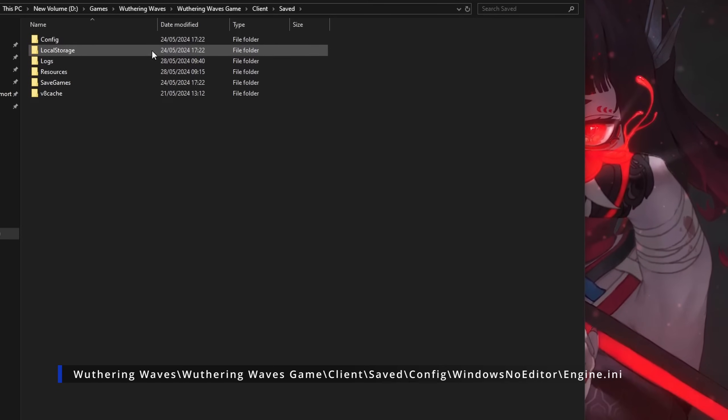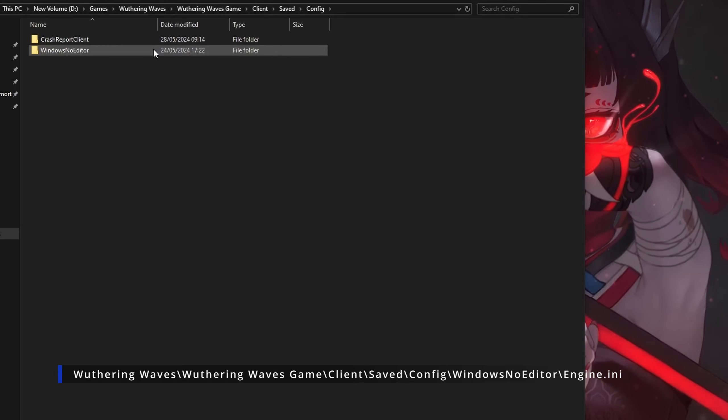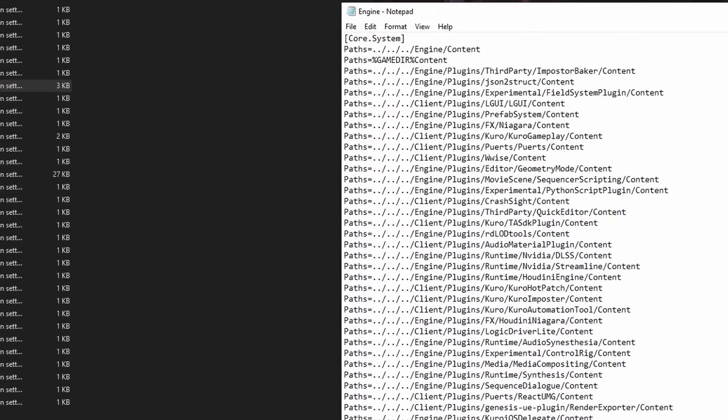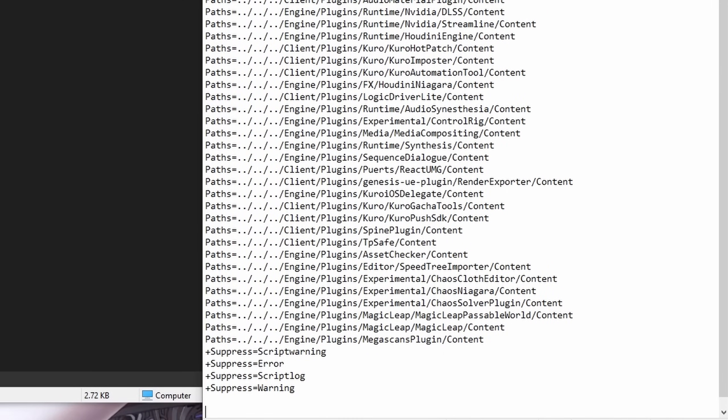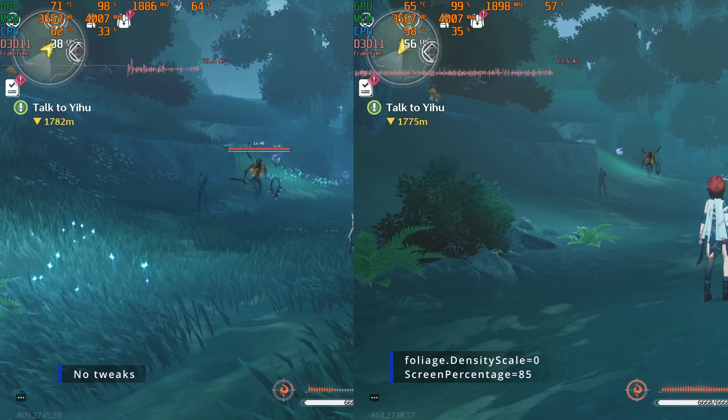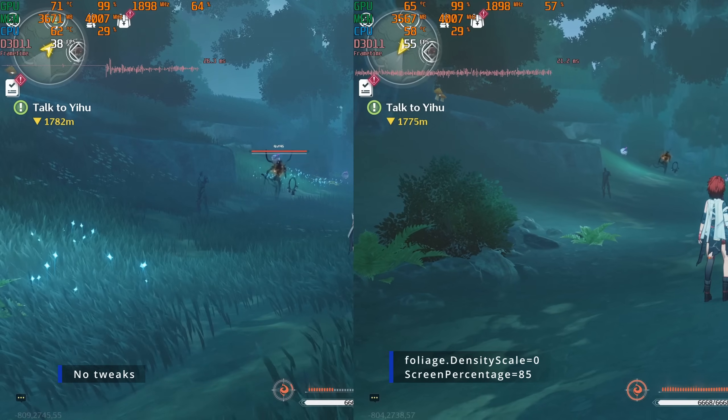Now to do the same thing but with the engine.ini file — I will post the settings you need to paste into the file in the description below. Screen percentage works like render scale in Genshin Impact; set this to the lowest number you're comfortable with. Foliage density scale affects the grass size; this value can be set between 0 and 1. I recommend 0.7 to 0.5 for mid-range, 0.2 for low-range, and 0 for potato, though I only recommend this for very low-end systems.